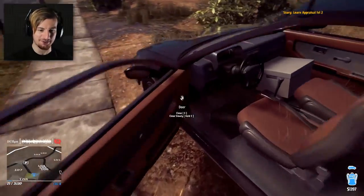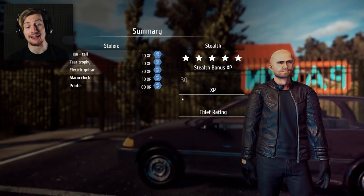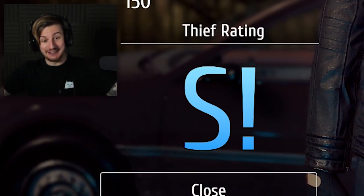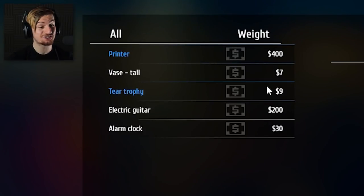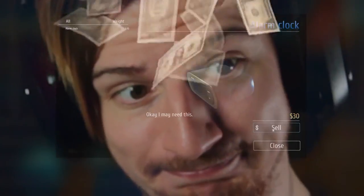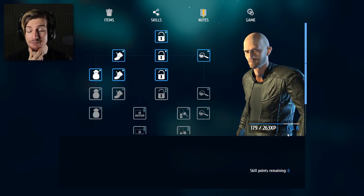That was absolutely incredible. Let's go and see how much this stuff's worth. Look, I gotta see my rank here - that was good. That's how it's freaking done. Let's see how much the printer's worth - 400. This is how you make money. If I head into the menu, I am level 8 right now. I still gotta get level 9.